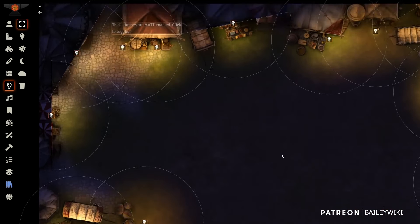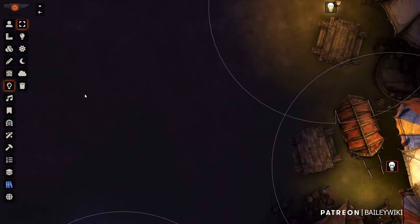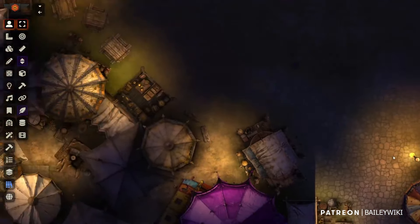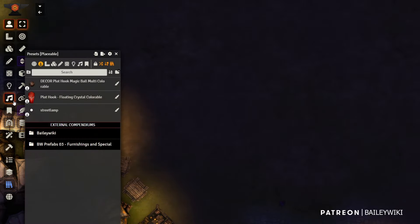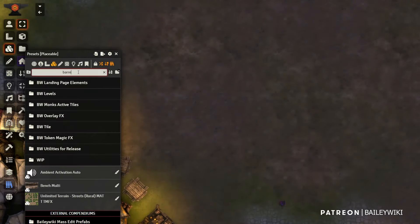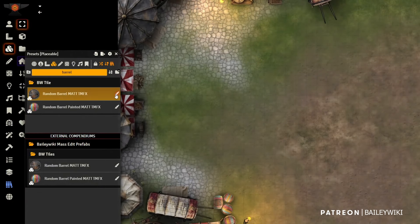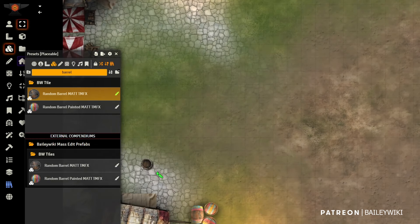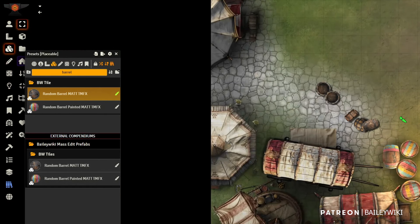Great — got some nice flickering lights, this is already pretty good. Next, what if I wanted to add a few barrels and crates? I'll turn the lights back on, grab a random barrel, and use this new paintbrush tool.